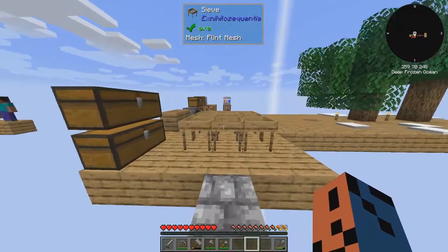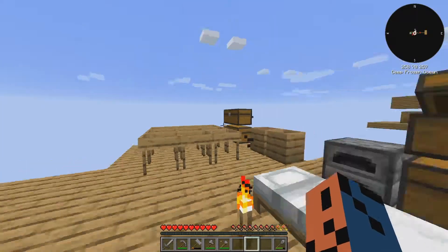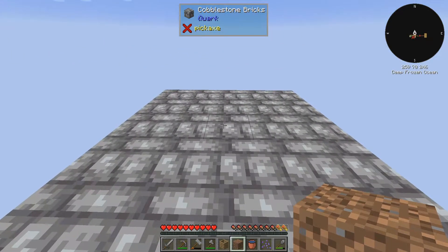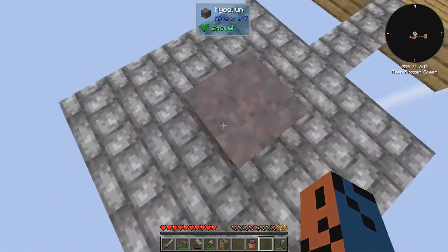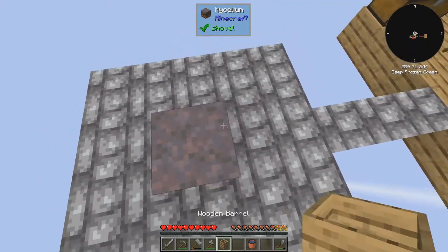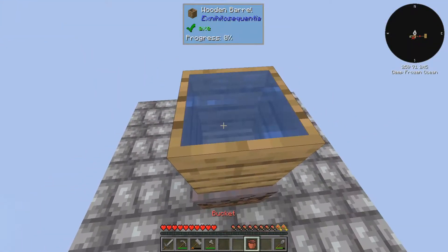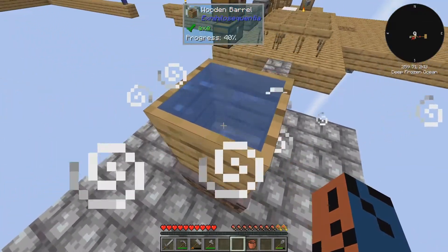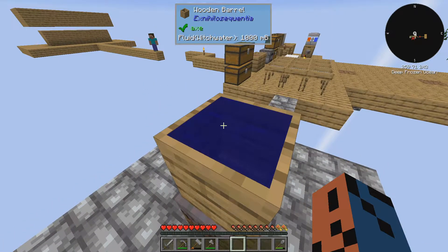Eventually, when I can fly and whatnot, I'll make this place look nice. Hopefully. So to get some witch water, we're going to need to place down this dirt, turn it into mycelium with some ancient spores. We need a barrel of water and it should begin to transform into witch water. And here it is — a full bucket of witch water.